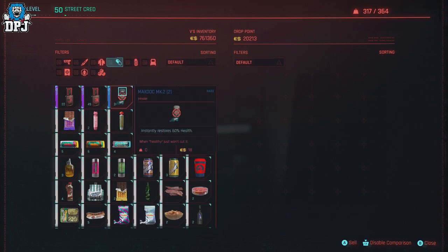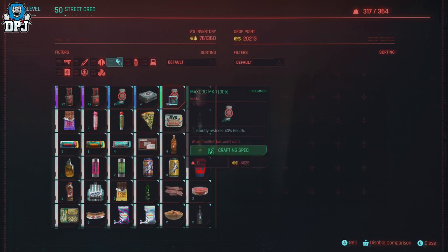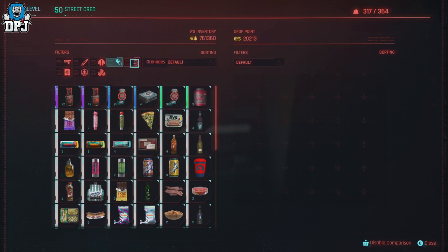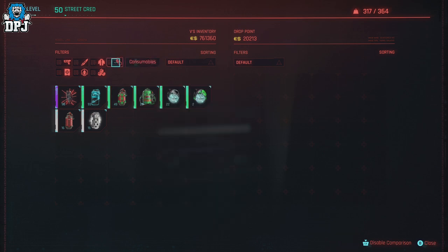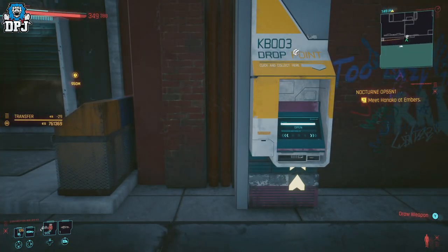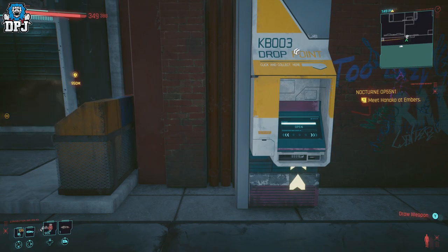It can be a little tricky and a little buggy sometimes — it won't work every time — but the majority of the time it does work. So yes, that is how you duplicate items: consumables, grenades, and so on, in Cyberpunk 2077 after the 1.6 patch. If you enjoyed the video, leaving a like really helps out. If you like what you're seeing, be sure to subscribe, and hopefully I'll see you on the next one.